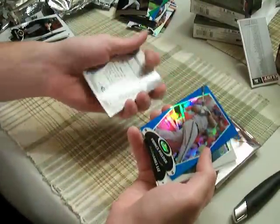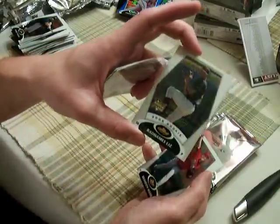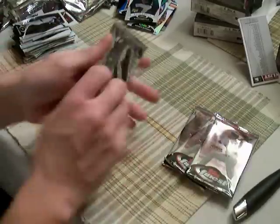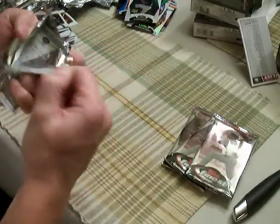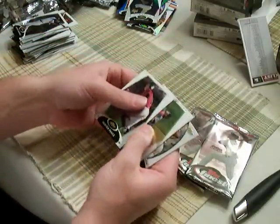Pack feels heavier for whatever reason. Prince Fielder, Blue, to 299. Refractor rookie of Rahamis Liz. I believe he was an Oriole — had a huge hit. We'll figure it out though.